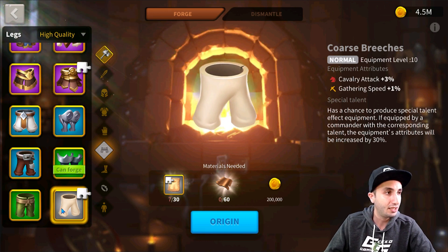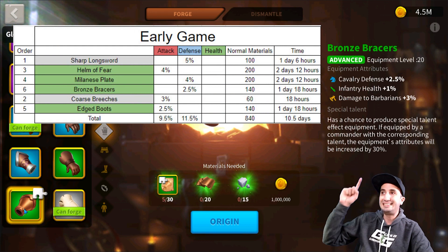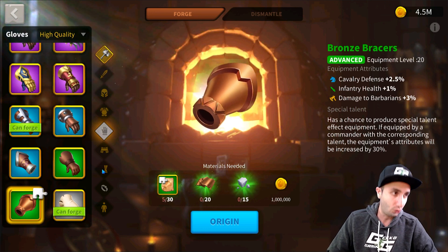3% for 18 hours compared to the Bronze Bracers, which take a day and 18 hours and only give you 2.5%. This is one of those things we took into account when making these sets and the order.